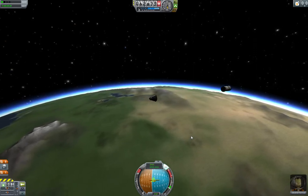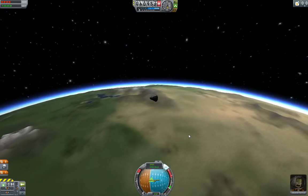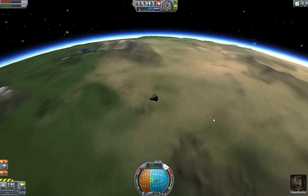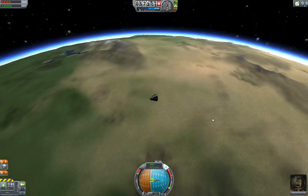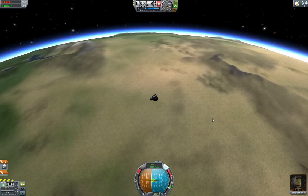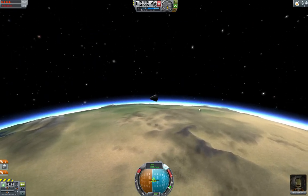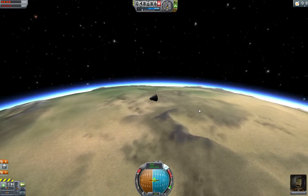At this point we're just going to ride home, so I'm going to time accelerate. I can't go any faster than 4x right now because I'm so close to a planet. Once you're far away from a planet, you can actually go up to 100,000 times time acceleration, which is useful for going to different planets.